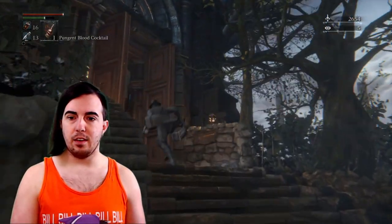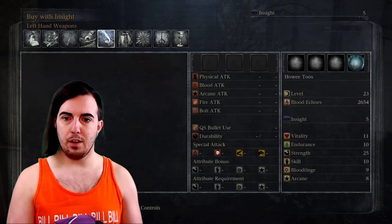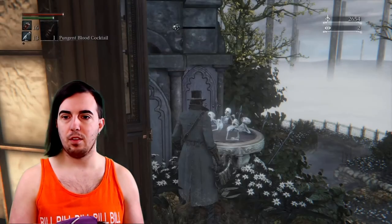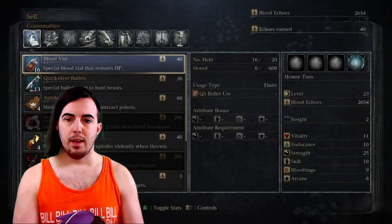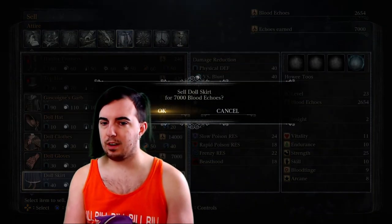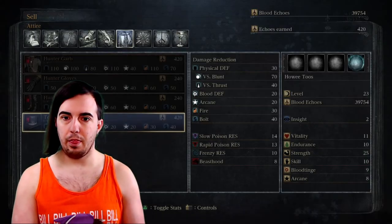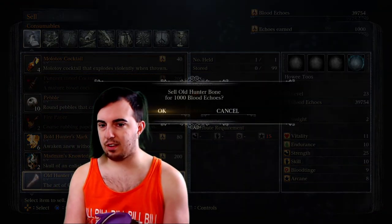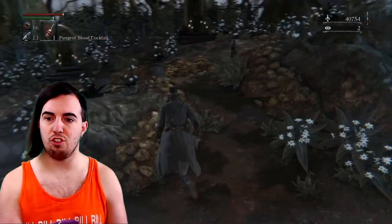Now that we are back in dream land, come to the Insight Bath real quick. If you have not already purchased the Gascoigne garbs, go ahead and buy those. Then hop on down and go to your clothing section — all that doll clothing we got, we are going to sell. It sells for a ridiculous amount, so that is going to be the fuel for our fire. You can also sell the old hunter's bone; it sells for 1k, not too shabby.